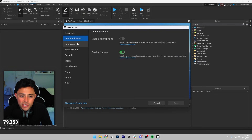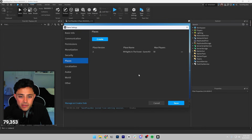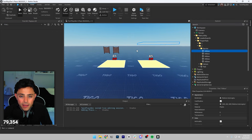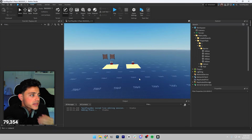Go through Permissions, Monetization, Security — then click on Places. In the Places section, hit the Create button to add a new place. You'll see the new place appear in the list — click the three dots and select Configure Place, then you can change the name of the place however you like. Be sure to save your changes. I'll just call it 'New Place' for now, click Save, and now we have two places listed.